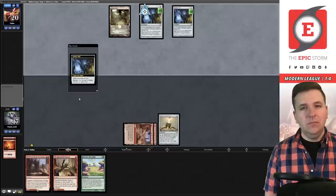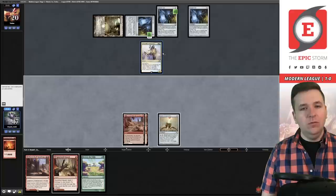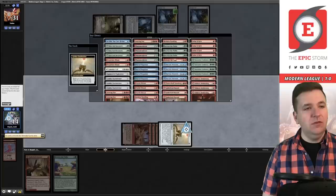Ding ding — perfect! Pyretic Ritual, Pyretic Ritual, Goblin Charbelcher, past the turn. Hexcatcher says instant or sorcery, so they cannot Hexcatcher the Goblin Charbelcher. Vials go to one and two. Another Vial number three — sure. They counter me — target okay. This is actually good because now I need four mana to win and I drew the extra mana source anyway. Virtual target — there we go. Beat!